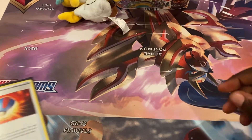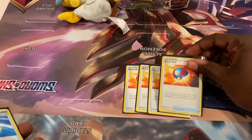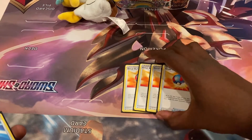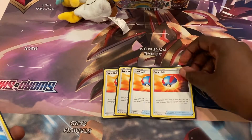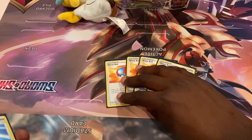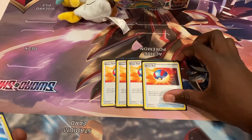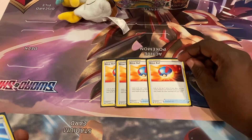For trainer consistency cards, starting with my favorite ball card: Great Ball. Look at the top seven cards of your deck; if you find a Pokémon you can add it to your hand. I play four because in the early turns you really want to find your Houndours to set up so you can evolve them next turn.